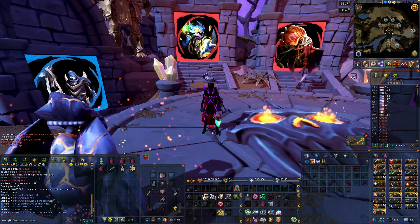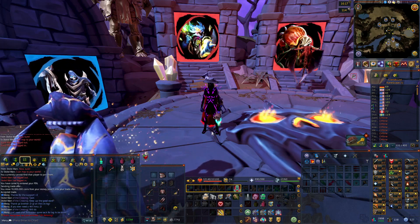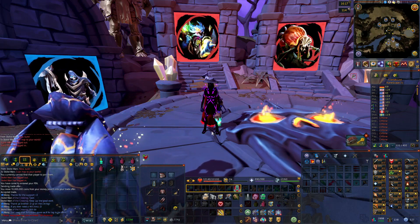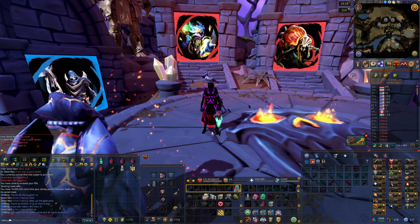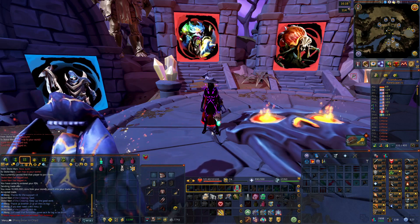Quick disclaimer before we get into this: obviously all these are average GP per hour. Anytime someone's talking about a boss and how much money they're making, they're talking about the average. Of course you could go to somewhere like Vindicta one hour and get 5 mil, and then the next hour get three lances and make almost 100 mil. But you need to take the average of how long it's going to take to get a drop and how much money you're going to make based off the drop and the commons.